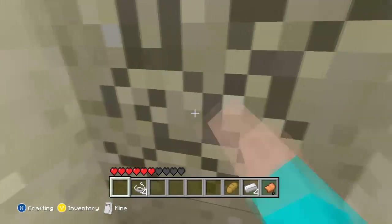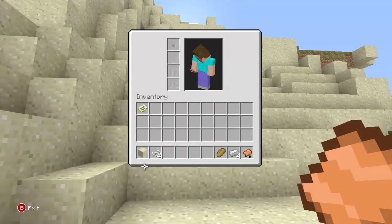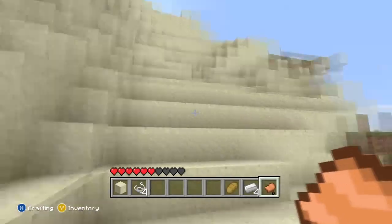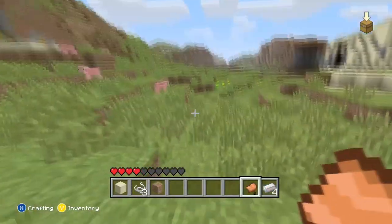Now the hardest part of the achievement is about to come. Pigs, when you sit on their back, cannot be controlled — they just go everywhere and it's impossible to make them fall from a height. The achievement means you have to make them basically jump from a high cliff and then have them die.